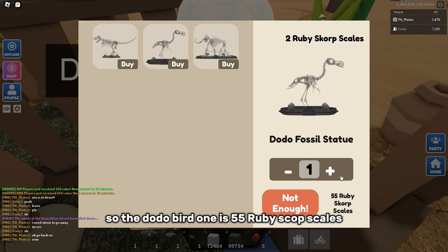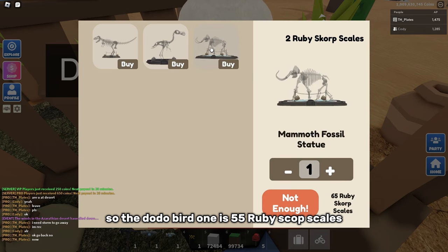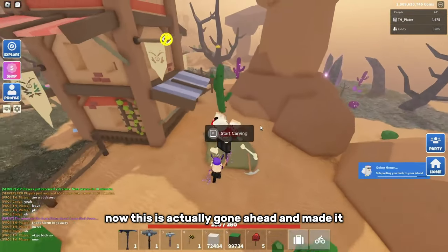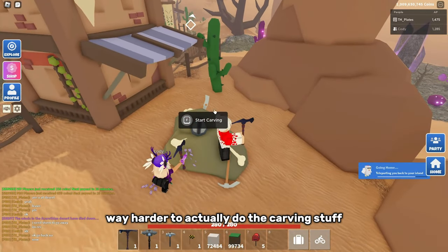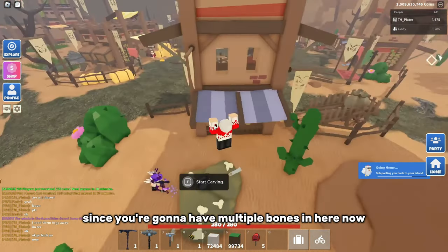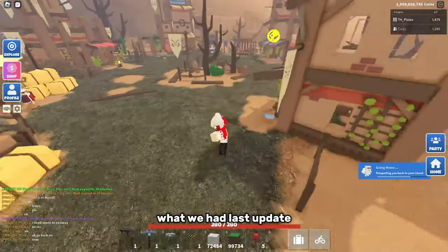The Dodo Bird one is 55 Ruby Scorps scales and the Mammoth one is 65 Ruby Scorps scales. This has actually made it way harder to do the carving stuff since you're going to have multiple bones in here now instead of just having the T-Rex ones that we had last update.